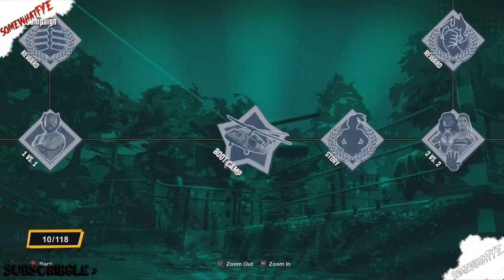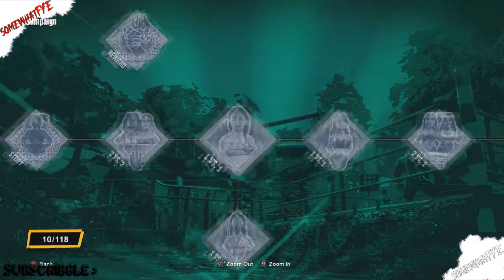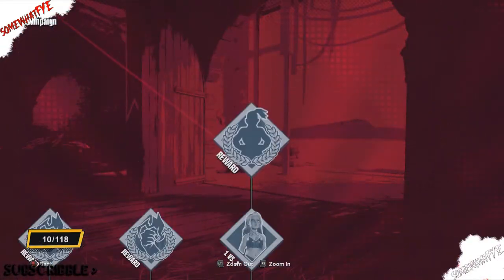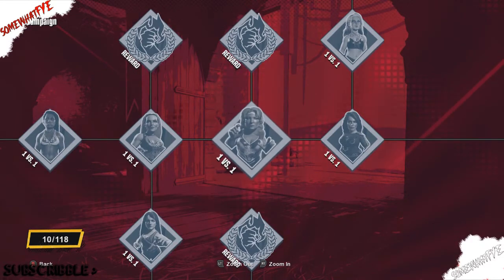So you keep continuing through in the story mode, then you'll find more and more of these, and you'll actually be able to unlock more superstars — and also women too — because we can also unlock Alexa Bliss right here. So if you were wondering how to unlock some of the superstars that were missing, it is right here in the story mode.